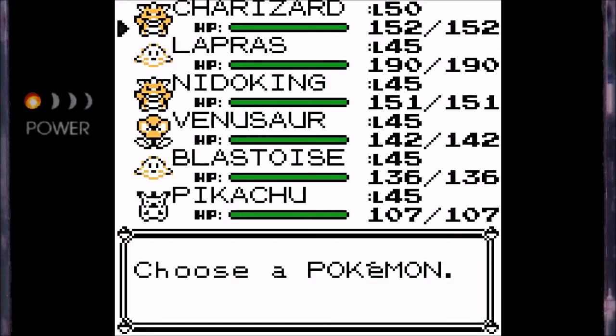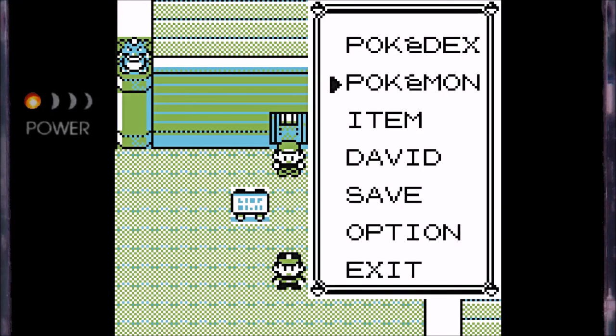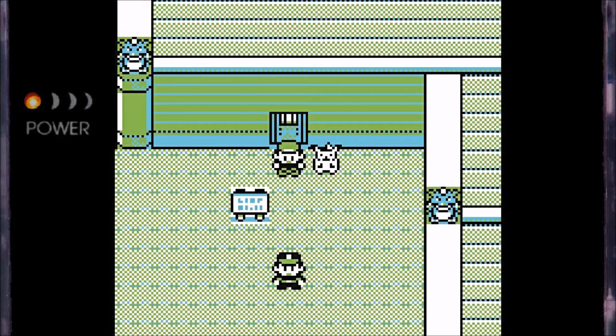In between episodes, I did quite a bit of level grinding. Charizard is now level 50, and everyone else on the team is level 45. In addition, I also went around the world and grabbed a few items that I felt were pretty important to show off, so I'm going to put footage of that on screen now.